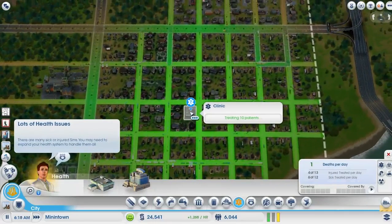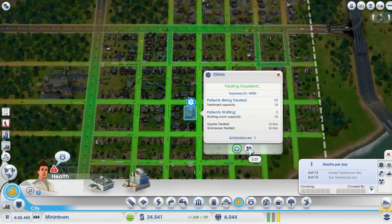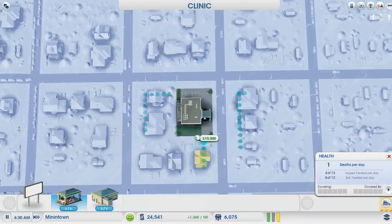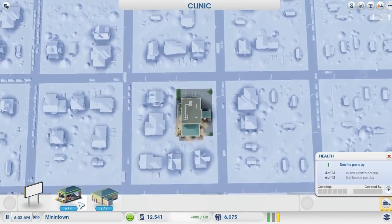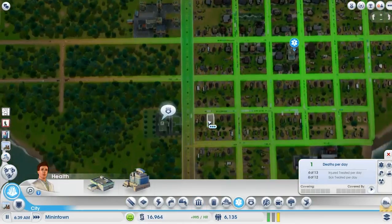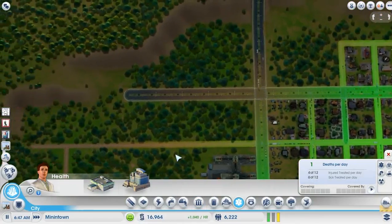Oh yeah, the clinic. We're having one unexpected death per day and it is above capacity now. The part of the game where problems keep coming up. We'll deal with the ambulance after we deal with the education. A little bit of an ore sale just helped us out there.